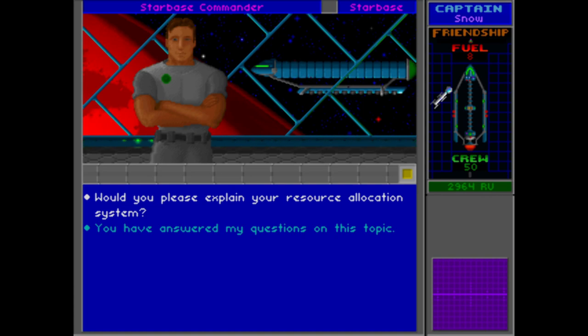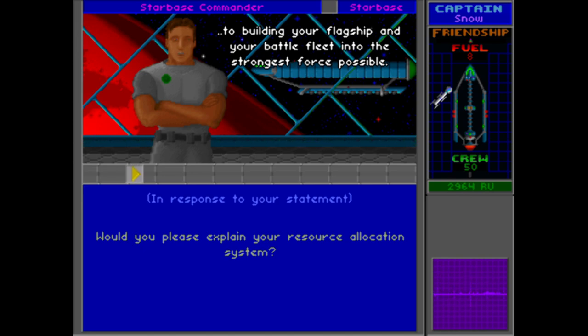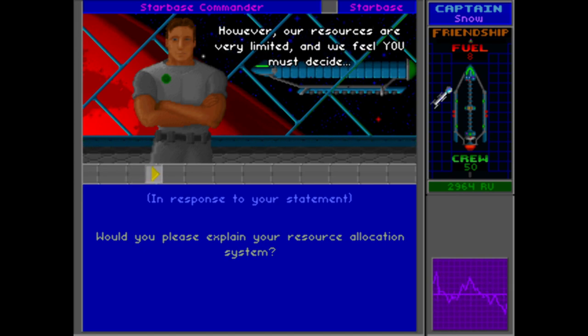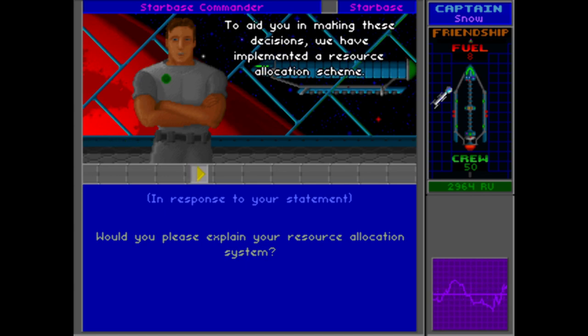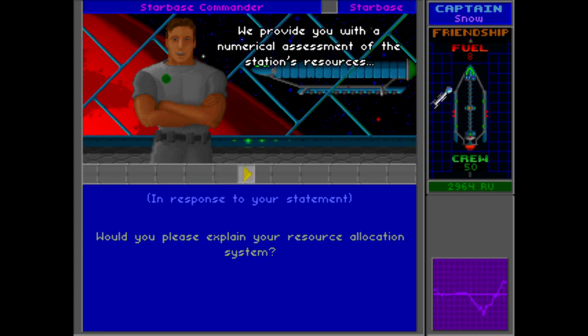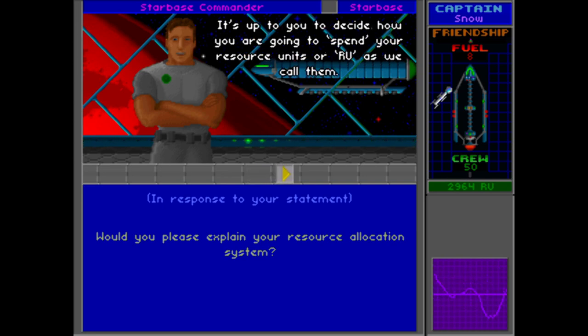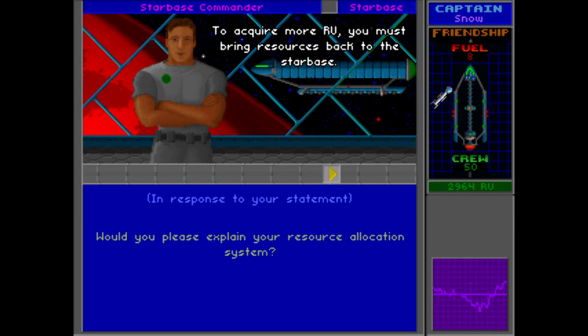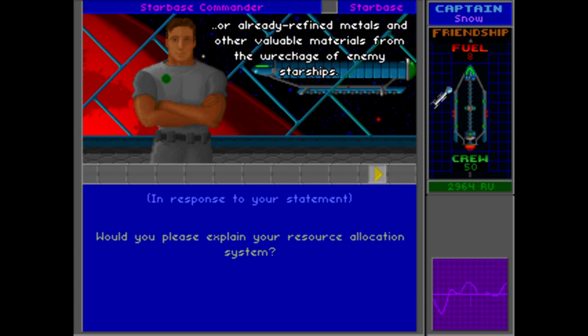A little bit of information about the resource allocation system. We've committed the entire output of this station to building your flagship and fleet. However, our resources are very limited, and we feel you must decide how we spend our effort and materials. We've implemented a resource allocation scheme — we provide a numerical assessment and ascribe a cost to each task and device we can build. It's up to you to decide how you're going to spend your resource units, or RU. To acquire more RU, you must bring resources back to the starbase — either mineral ores or refined metals from the wreckage of enemy starships.